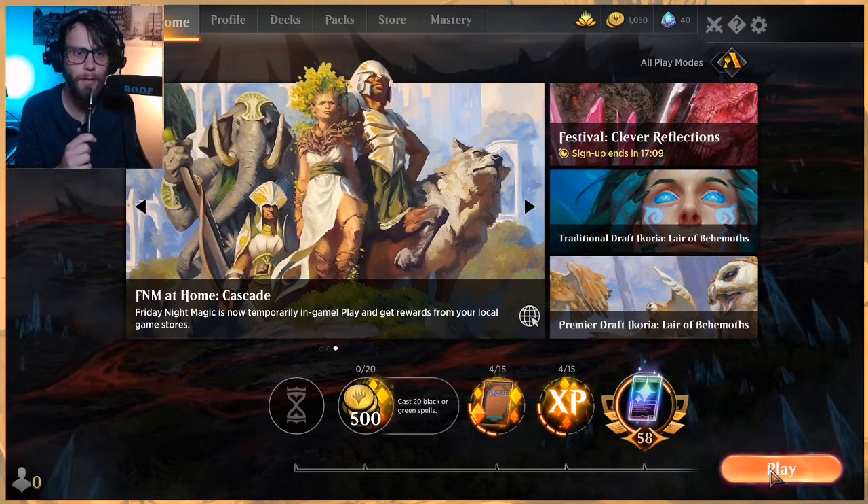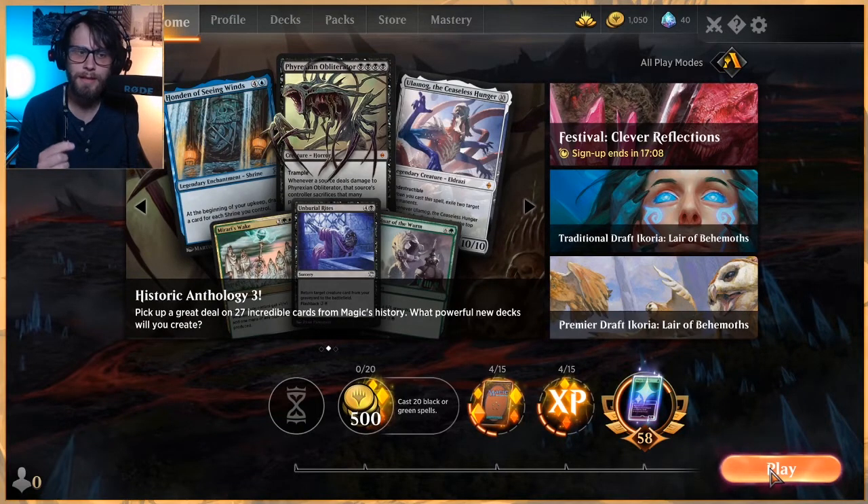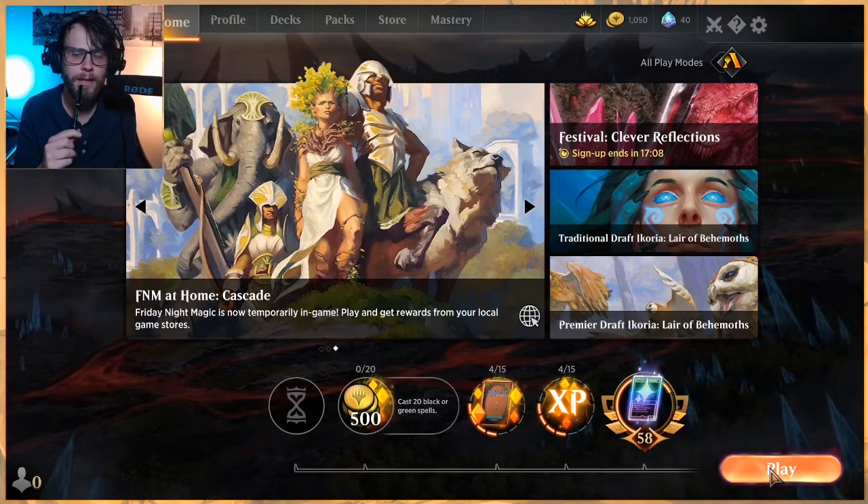Haktos? Stupid good — holy crap. It just gets around everything. It didn't get around Paradise Druid, but they actually wrathed the board for us. What we just saw is really important: opponents don't really know how to interact with Haktos. They tried to Banishing Light it — it just doesn't work, it's got protection. Gideon — all-star as always, no surprise there. Chandra — very good finisher, great way to sweep the board. We saw they Banishing Lighted it immediately just to get rid of it, and I think you have to. Interesting deck — I really like this one, I highly recommend checking it out.